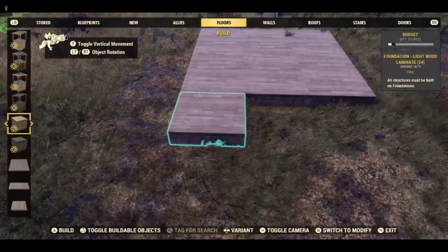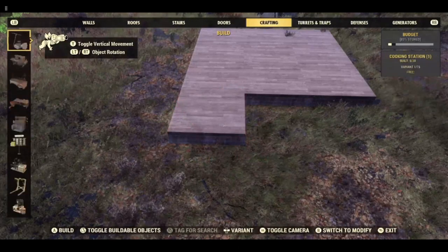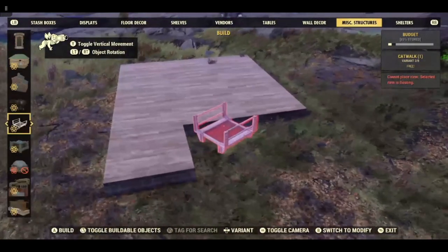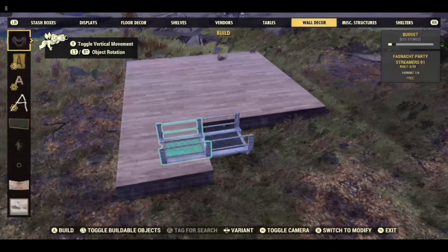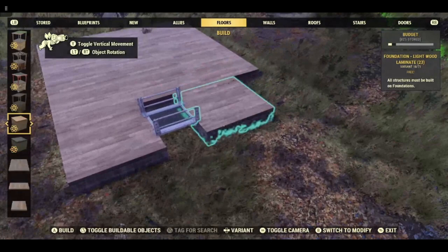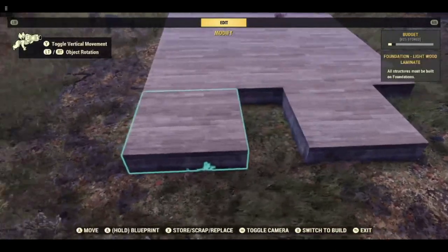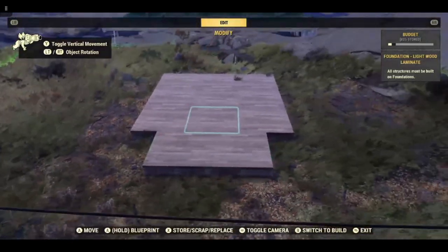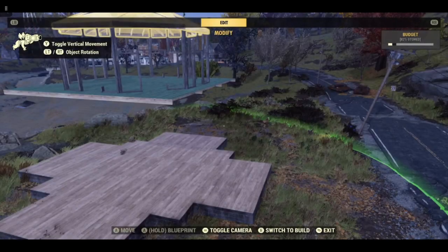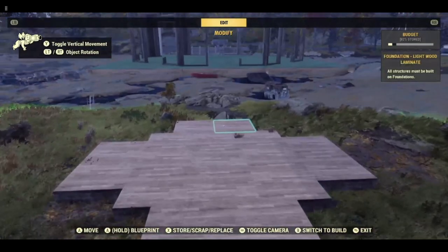We're going to be doing some offsetting. You can either use a catwalk or we're going to be doing some stairs and a half floor — so offset by half. Do that on all four sides. Your floor should look like this now, so we can start adding some walls.